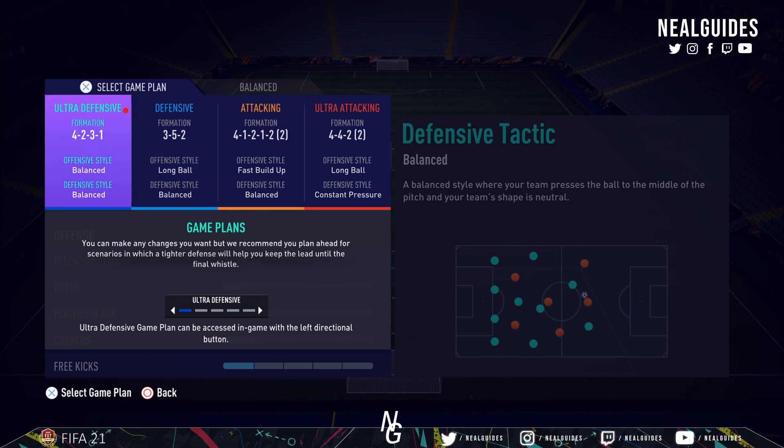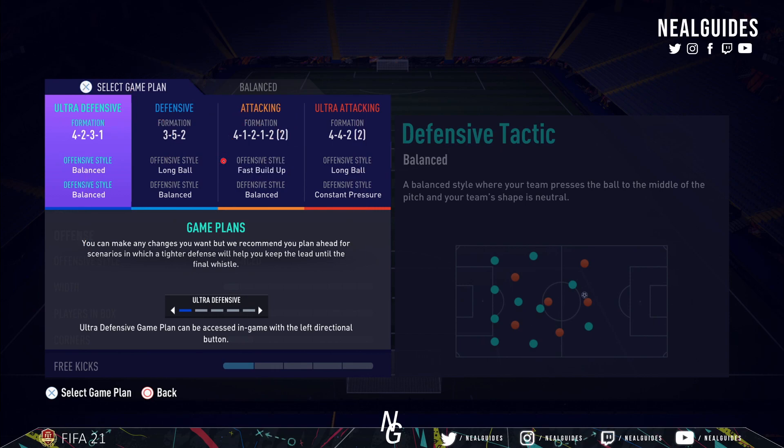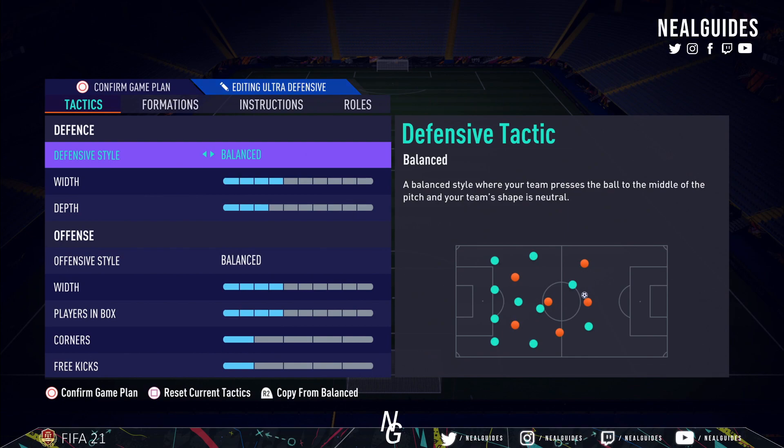I have individual videos explaining each of these tactics, so if you want more information feel free to check my YouTube channel. I've devised this system with one ultra defensive option to close out the game and one ultra attacking option, since team press has been nerfed. There are two formations here - you can either use the 532 or the 352. I prefer the 352 personally because I prefer to be a bit narrower, but the 532 is better if you want to break down park the bus.